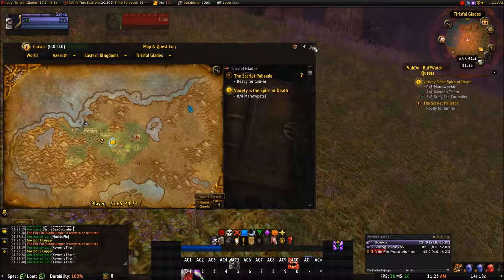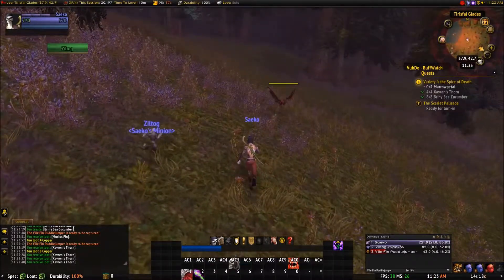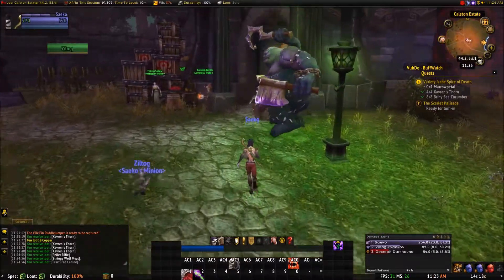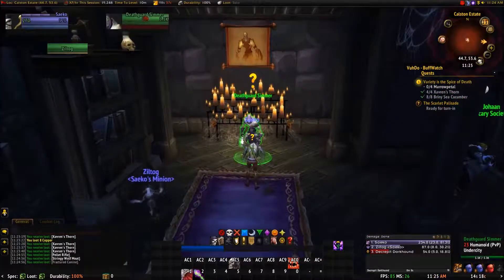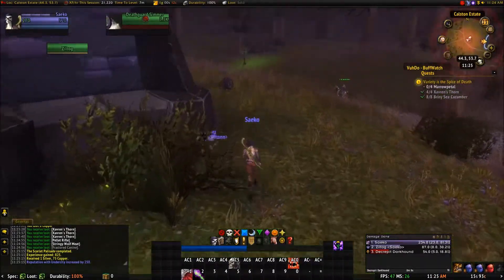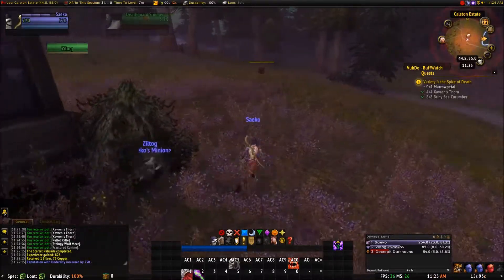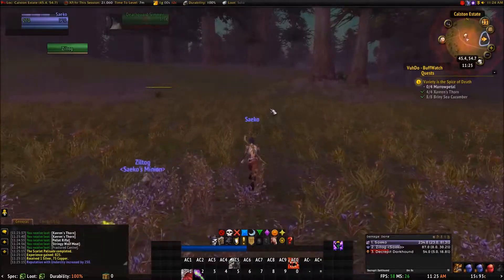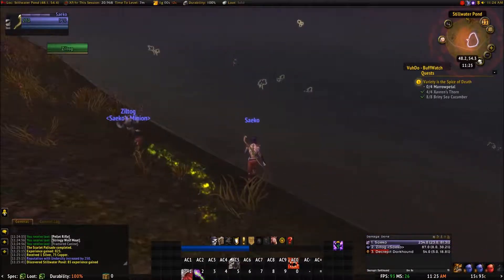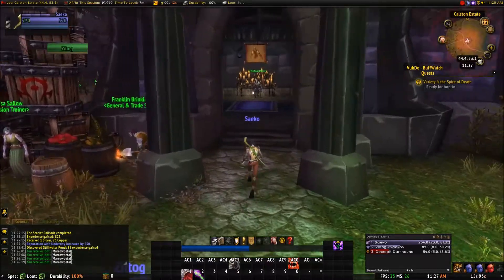The last four are in that pond on the other side of Calston Estate. We're going to swing by Calston Estate to turn in the Scarlet Palisade quest, then get the final items. Let's turn in the Scarlet Palisade real quick — no new quest yet. Running back over to the pond that's behind here to collect these last four items which are in the water. Look at all of them — this is going to be easy. One, two, three and four.